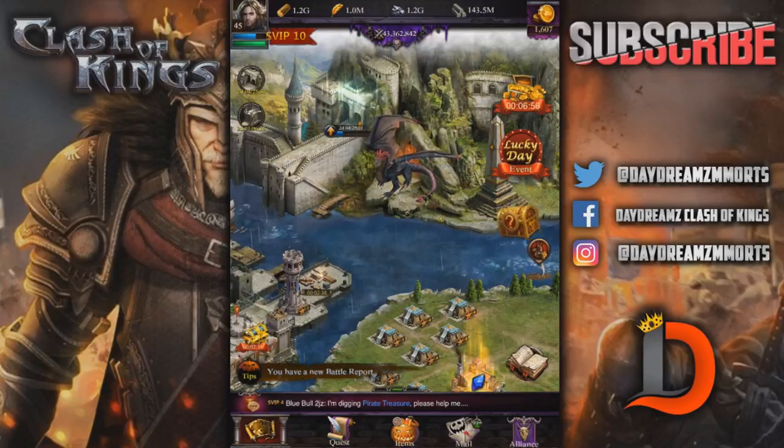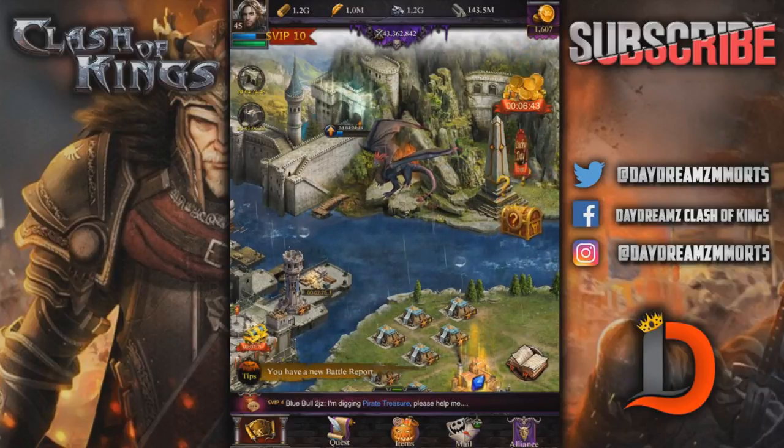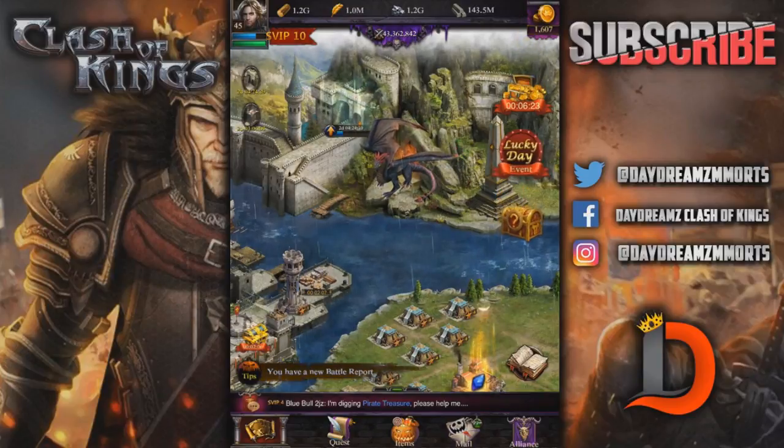Magic Mirror and Magic Cape — brand new items. Use the Magic Mirror to search for lords who have the most resources (Food, Mithril, Iron, and Wood) in your Kingdom, with safe resources excluded. So you can find out who has the most resources to go rob — that's actually very useful. Use the Magic Cape to avoid being found by Magic Mirrors. If you've got a farm that's your depot and you don't want people knowing you have hundreds of millions of resources, you might want to get some Magic Capes.